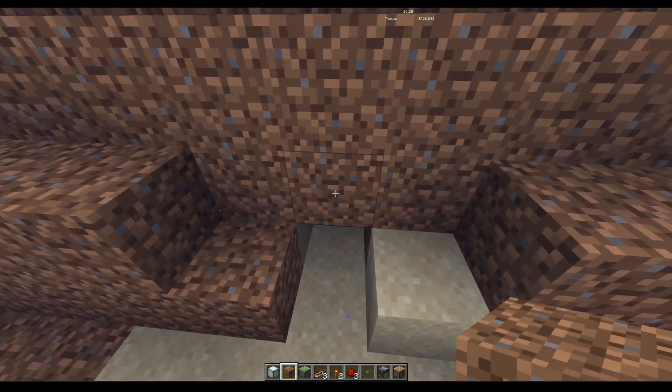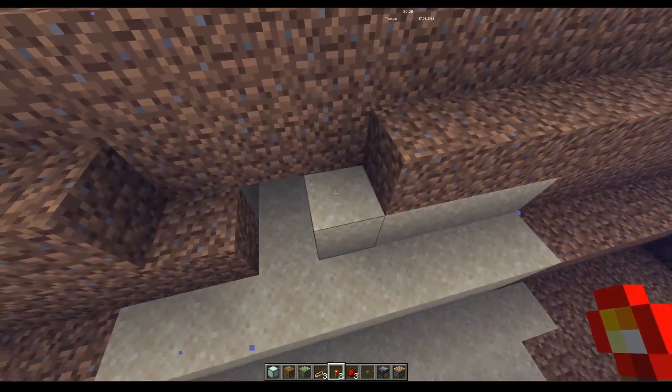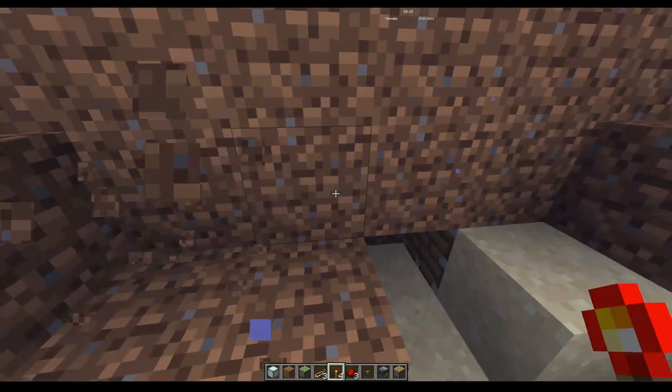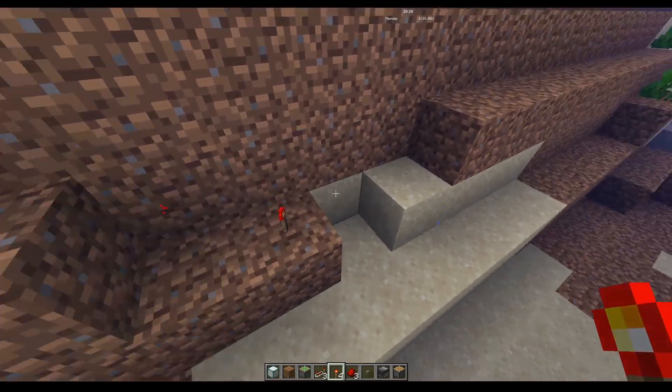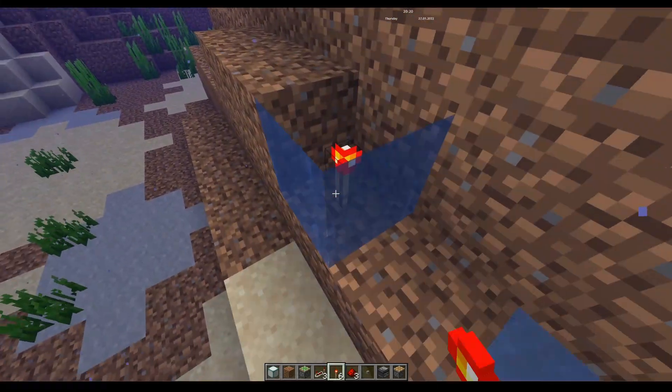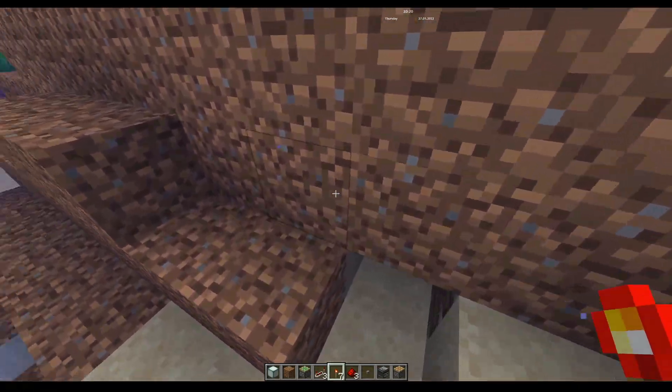Then we put blocks in front of that. If we put our block here and torch here, that piston pushes out — it'll also destroy this block. When we put a torch here, that piston pushes out and closes it back up. So we can open and close it from the outside using just a torch.